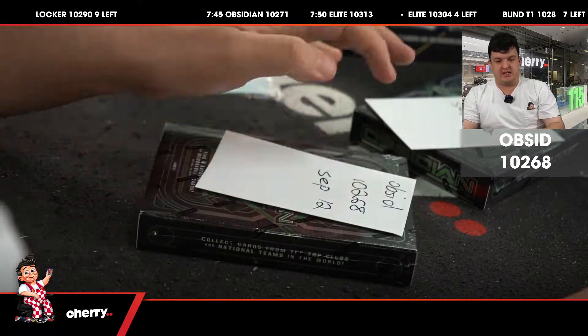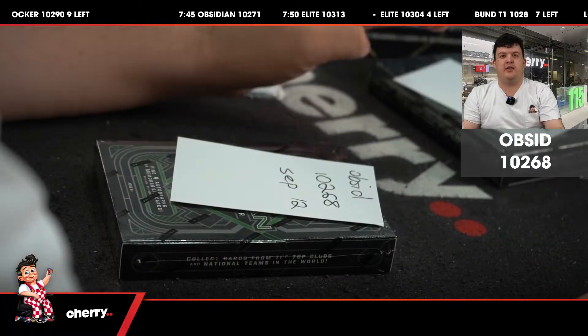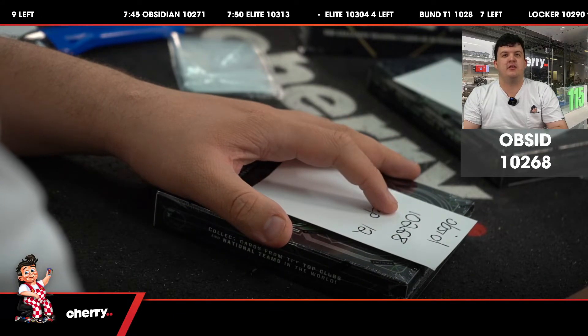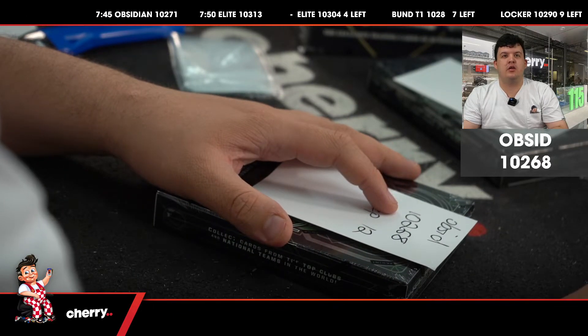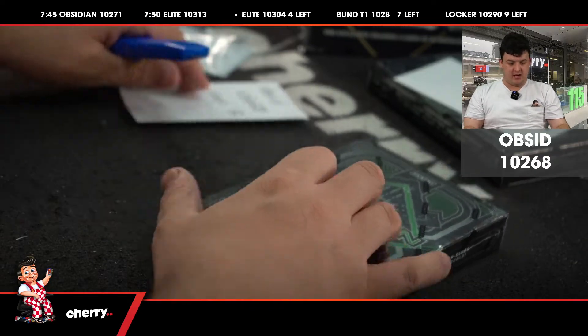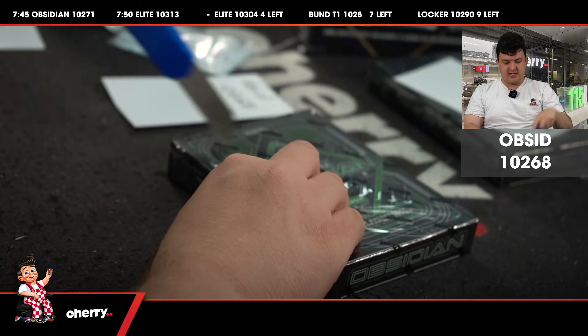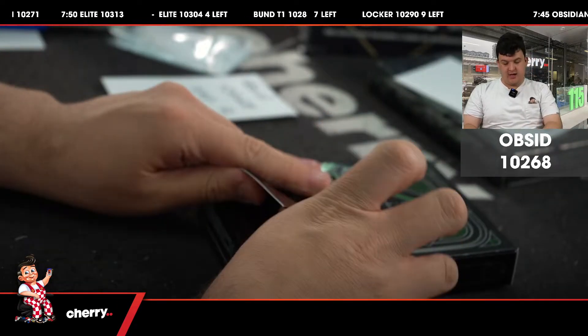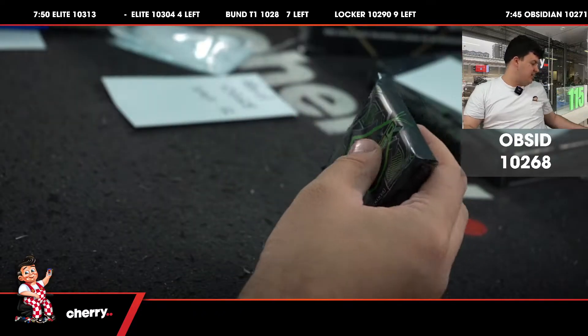This is Obsidian 10268. Let's do this thing. Good luck to all the boxes. I've now started laying out the boxes. No randomisation necessary until we hit a Man U card. Hopefully the Man U card is a Ronaldo colour blast if we do hit one.